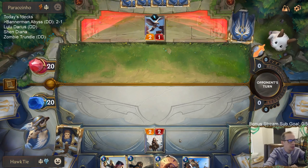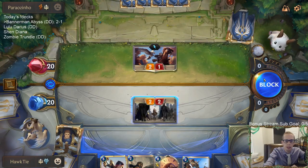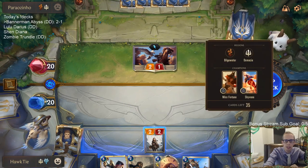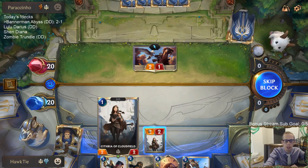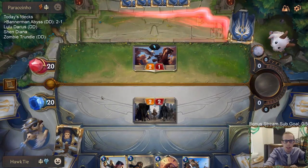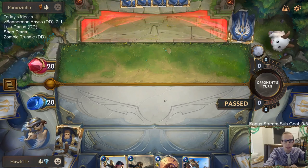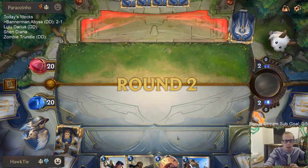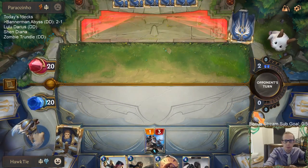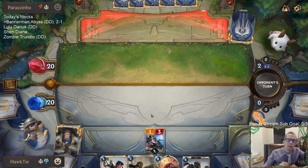We just need aggro with one and two damage units. I could Warshafts pump this thing up to be a 3/3 next turn, but I don't think I want to trade damage — even best case, us taking two and them taking three still kind of favors them because they're probably going to be much more aggressive than us. We'll just trade one-drops instead.